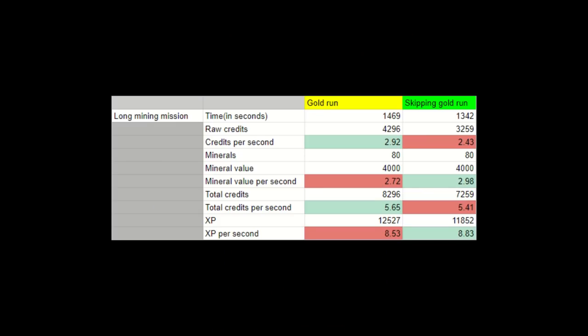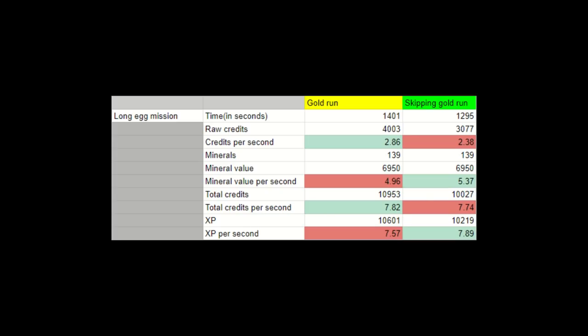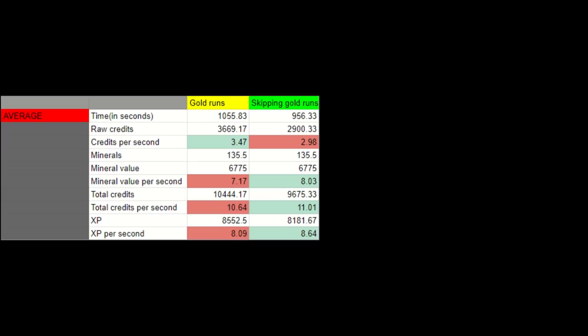Next we have the long mining mission, short egg missions, long egg mission, point extraction, refinery, salvage, and lastly escort. I didn't do elimination, because I just got done with three back-to-back solo max-length escort missions — and I doubt it would tell me anything new anyways. More importantly, here's the average.